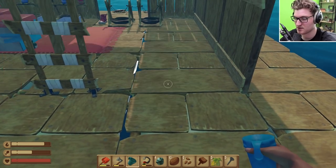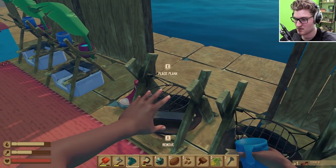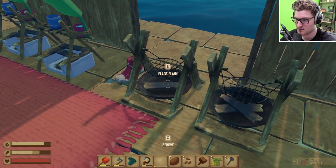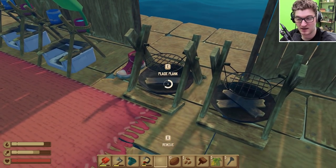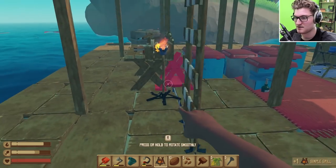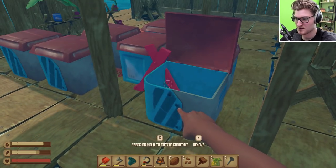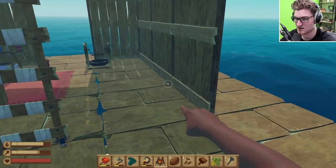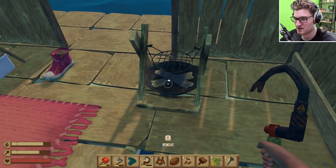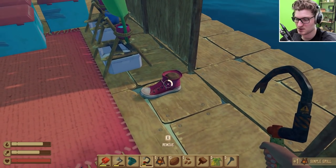We'll have a ladder by the door - we don't really need a door, doors kind of a waste. If we remove this will it give us a plank back? It seemed to not actually do that for us. Oh it just picked it up - it is letting me hold onto it. We'll pick that up again. Yeah, we're gonna lose two planks but that's fine.